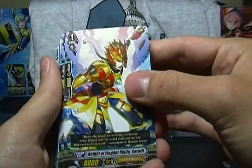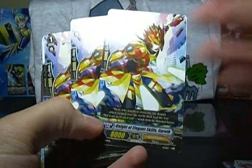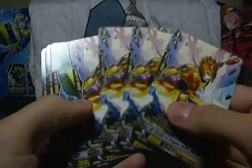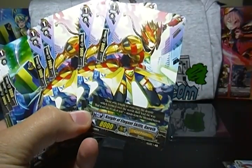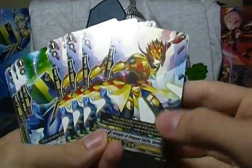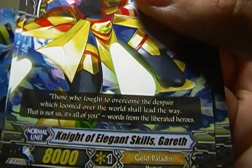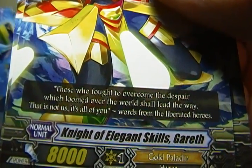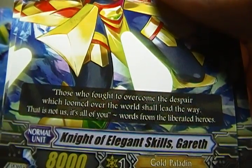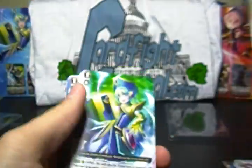On to the grade ones. Knight of Elican Skills Gareth, the grade one vanilla — still just one vanilla but with new art. Pretty cool looking. He still has very long flavor text: 'Those who fought to overcome the despair which loomed over the world shall lead the way. That is not us — it's all of you. Words from the Liberated Heroes.'